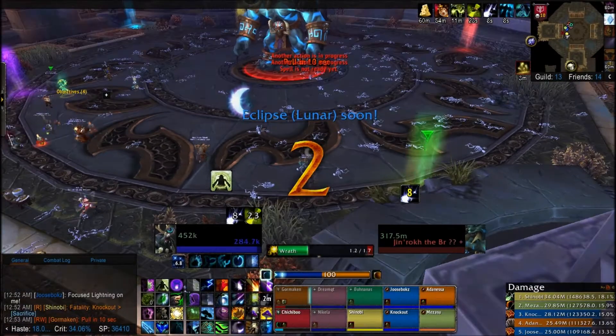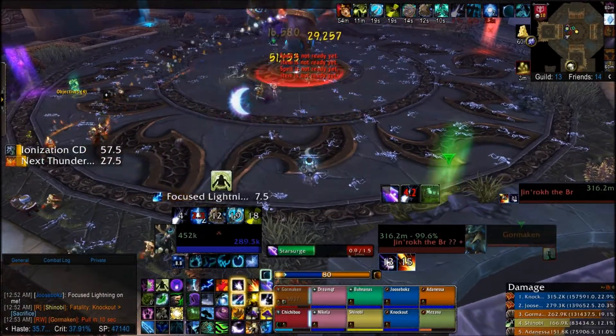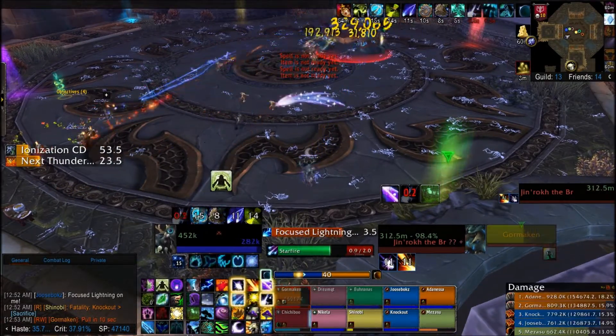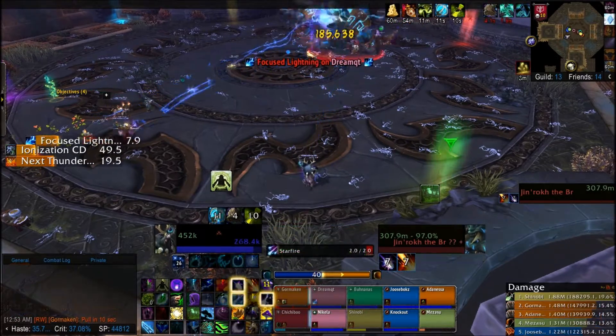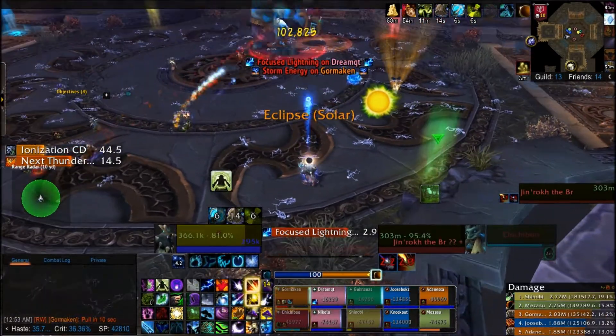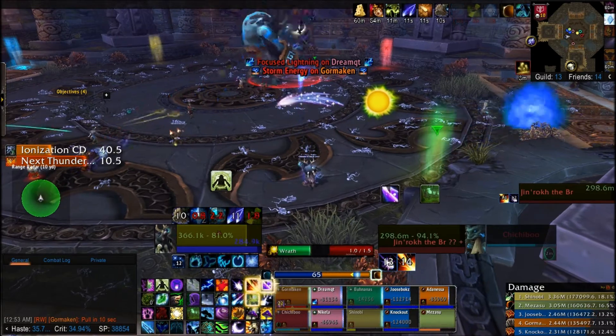Heroic Jinrok is a fairly simple encounter, assuming you have intelligent enough raiders. Assuming you know the regular version — sand in the puddles and burn the boss — the heroic one doesn't change all that much, apart from dealing more damage and of course he has more health. Two added mechanics make the fight slightly more challenging than normal, but really not that hard to deal with.